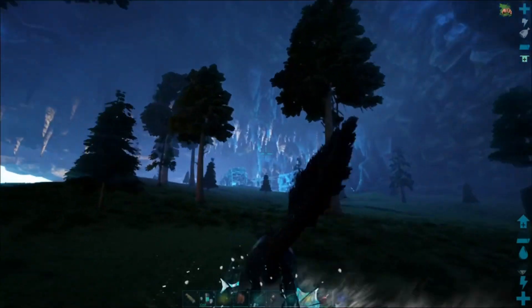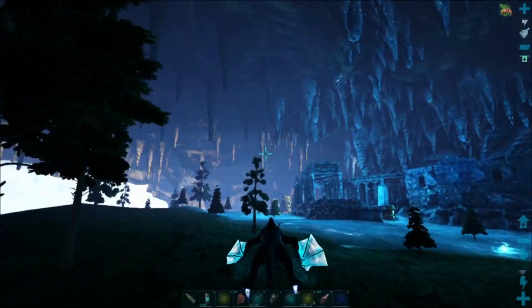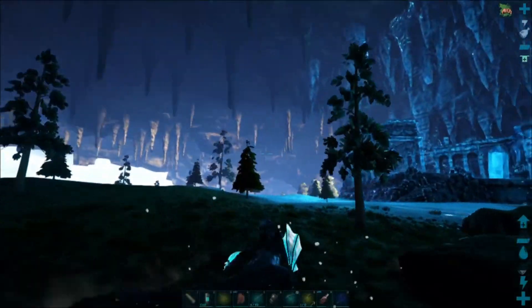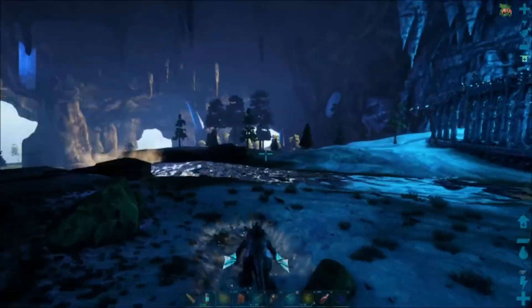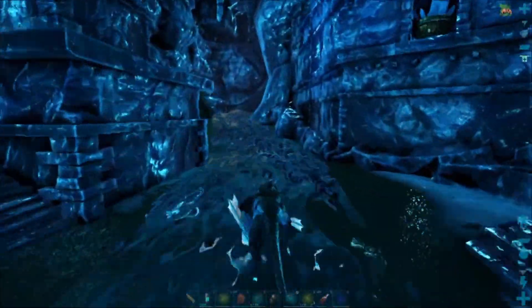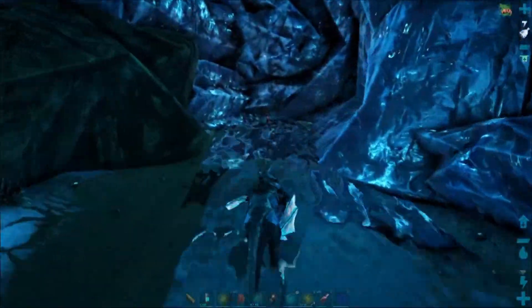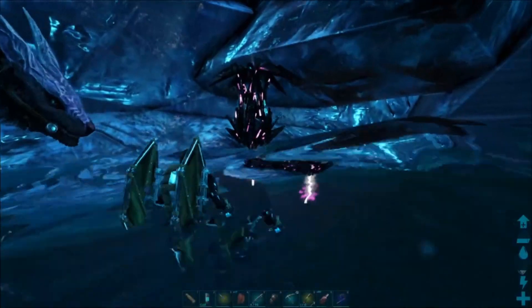Almost there, and yeah, there's no boss or anything that's going to come and eat you. It's just a river and you walk up it — it looks to be flowing quite quickly but it doesn't actually push you backwards. And there's the Artifact of the Cunning, so you can just pick it up.